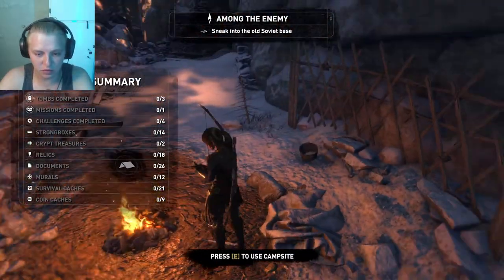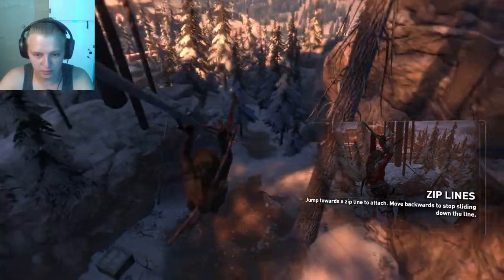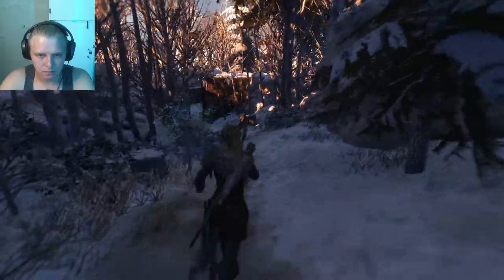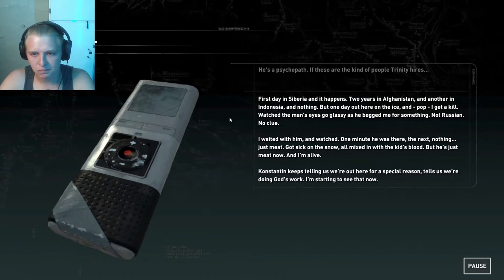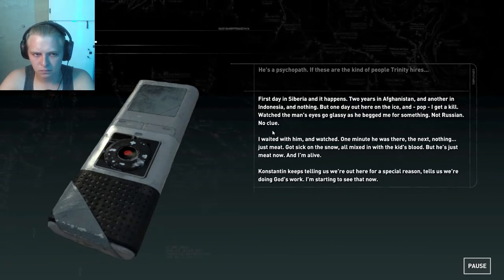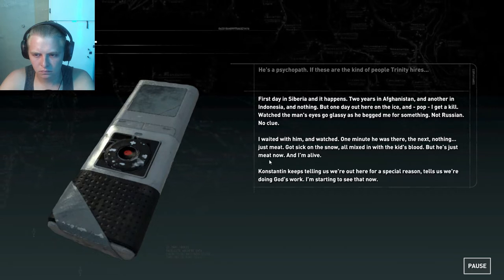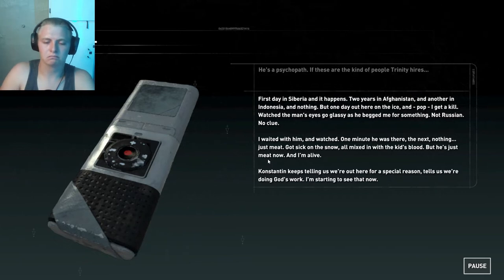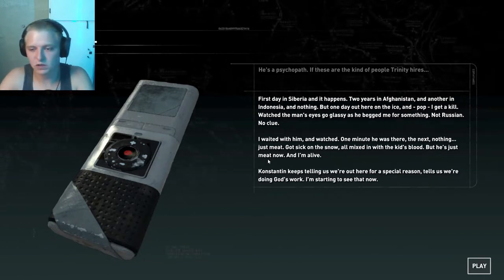Okay, so we have to sneak into the old Soviet camp. I don't think that's the way to do it, but let's just go for it. Nothing I can do to him now. Constantine is on — first day in Siberia and it happens: two years in Afghanistan and another in Indonesia, nothing, but one day out here on the ice and pop — I get a kill. Watched the man's eyes go glassy as he begged me for something. I got sick, but he's just meat now and I'm alive. Constantine keeps telling us we're doing God's work. I'm starting to see that now.